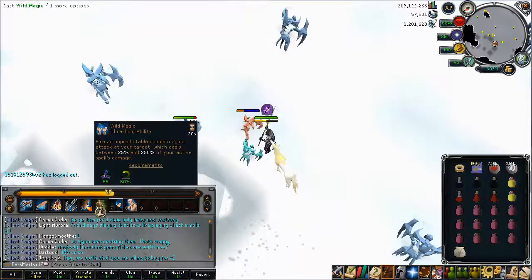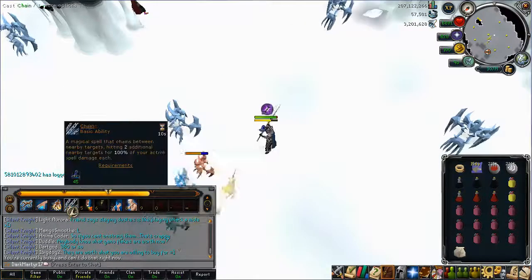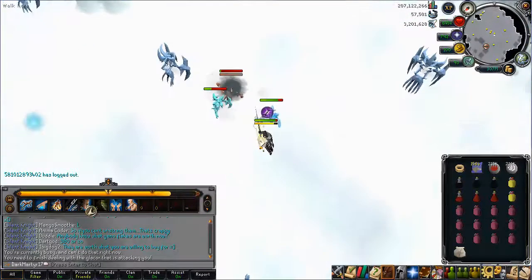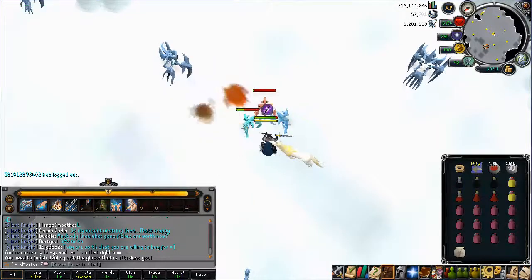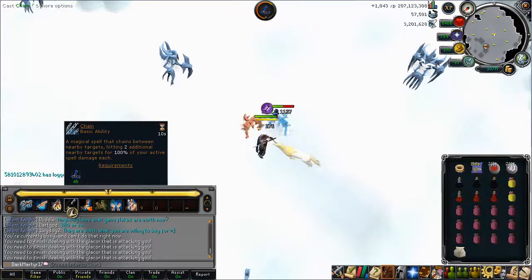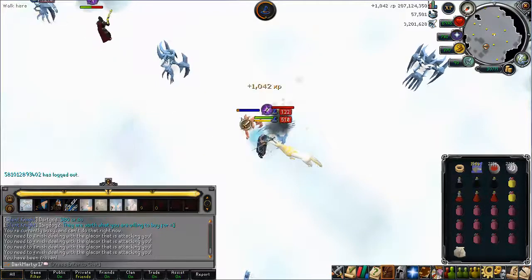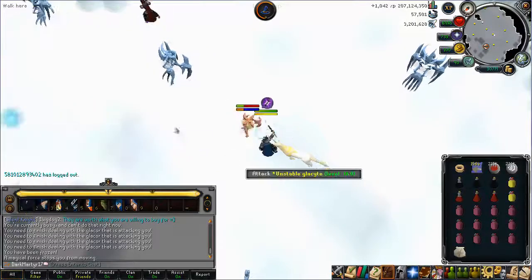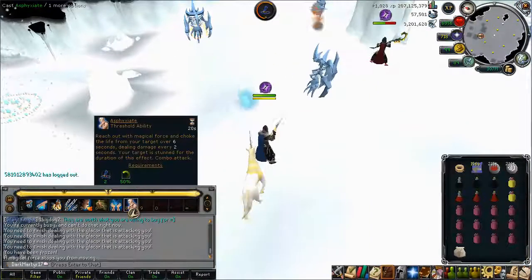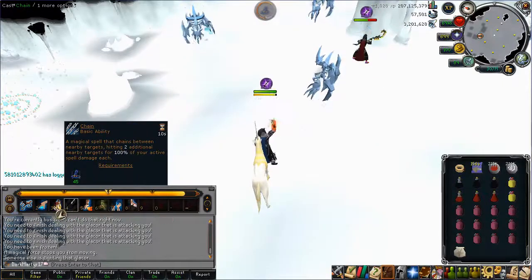First of all, I make use of most of the basic abilities — that being Wrack and Impact, which combo together very well, and Combust, which is a Damage Over Time ability and does a fair amount of damage in conjunction with all your other attacks. I also use the Range ability Escape once the minions come out, to get further away from the Glacer. The Chain ability is useful when the minions come out because it can get the Enduring on you instantly without having to attack it separately. From there, I kill the minions in the usual fashion: Sapping, Enduring, Unstable.